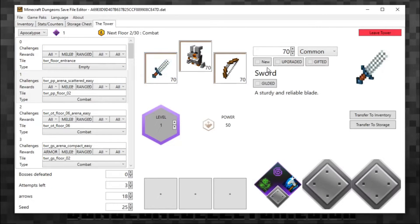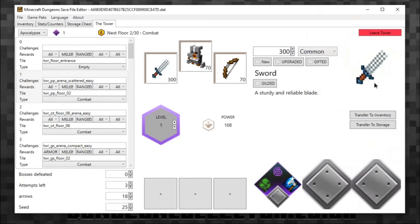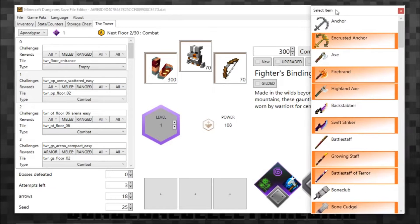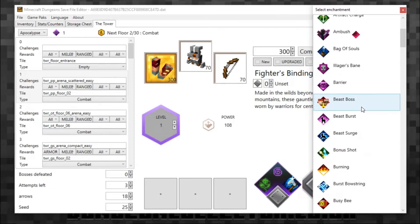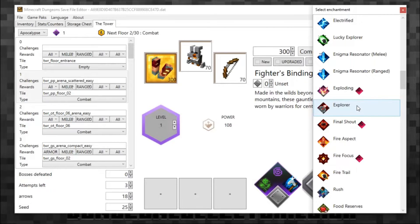The way you edit items is very similar to any other way — you click on the item, it loads here, and then you can change it. I'll set the power level to 300 and change this item to Fighter Bindings. It would be nice to have a search filter here — I don't think there is one — but that would be a nice feature to have.